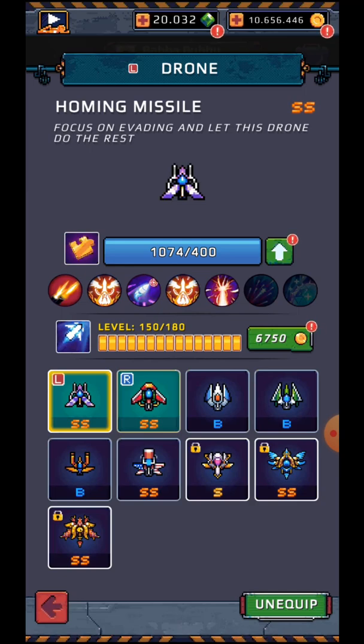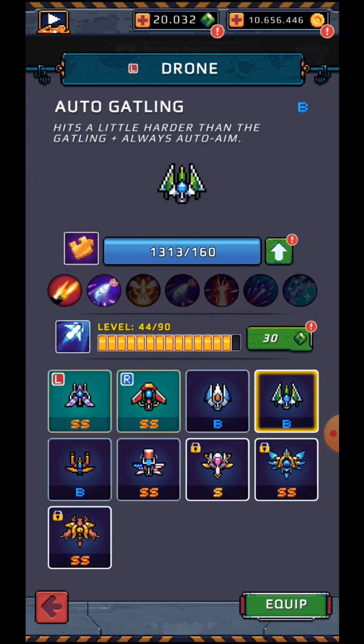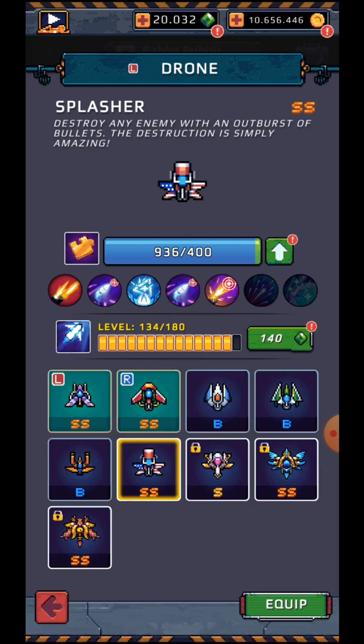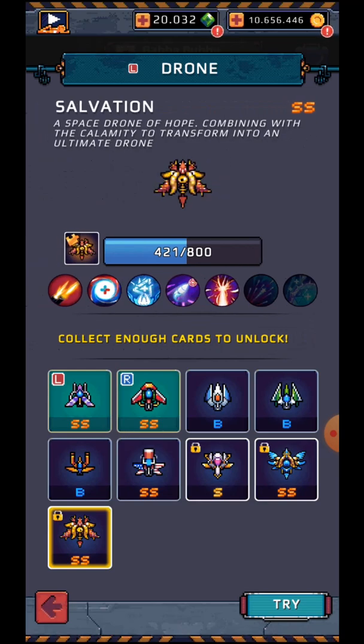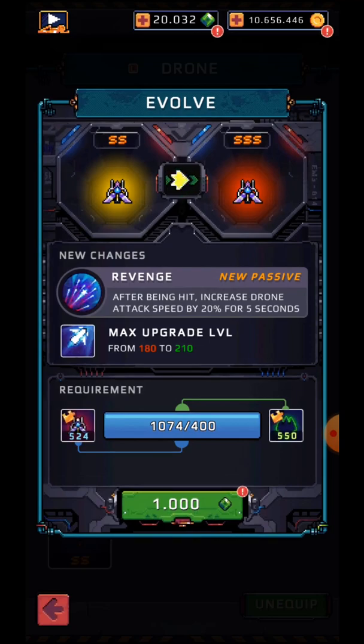That one is currently at SS level 149 — we're not going to be doing that. Maybe that one, definitely the splasher. We're not going to unlock that one, and we don't have the Calamity or the Salvation, so let's just go straight into it.